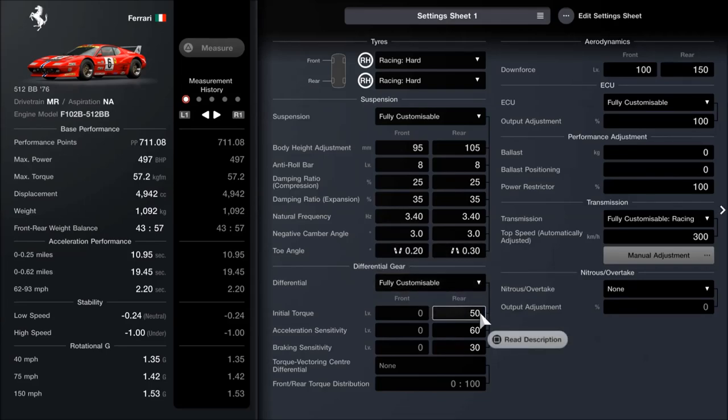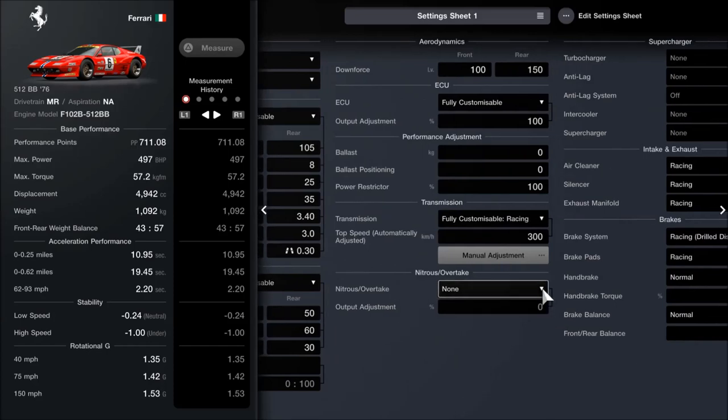As far as the diff, with a mid-engine rear-wheel drive classic Ferrari, no two people are going to feel exactly the same about something. So if you want to change this, give it a try - if you don't like it, mess around, or just fit settings you already know you prefer. But give this one a try and see what you think. I've gone for 50 on the initial torque, 60 on acceleration, and halfway on braking, so quite aggressive in terms of those numbers.